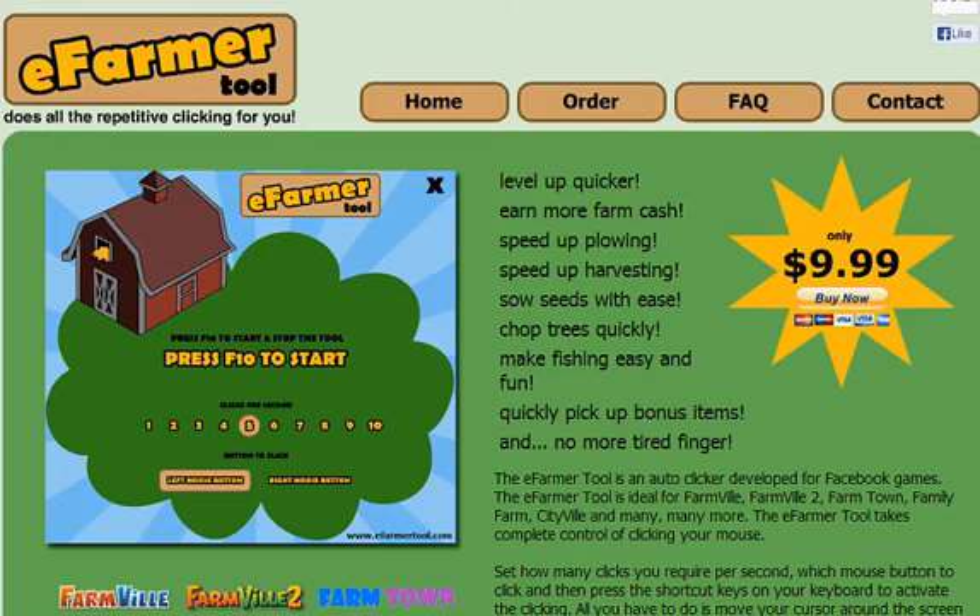It's very easy to use and it doesn't interfere with the game. For example, I had an auto-clicker before where hitting the start button would actually minimize the browser I was in — it's kind of hard to farm when your browser is minimized — and the stop button was two different buttons far away from each other on the keyboard. The nice thing about the eFarmer tool is its simplistic design. It's one button start, one button stop. That's F10, which doesn't interfere with the game or your browser. The creator made it nice and easy for you.